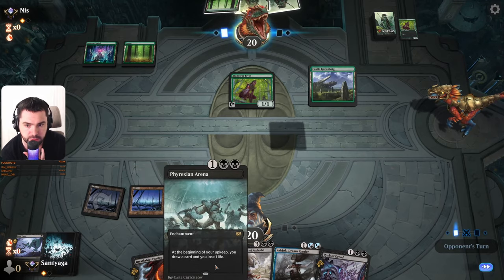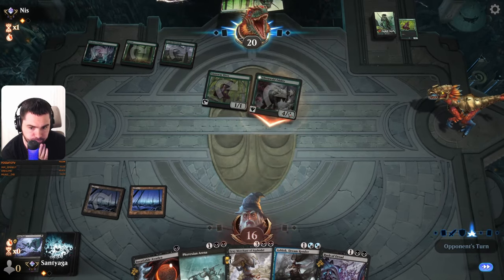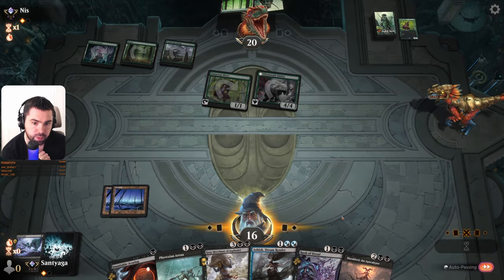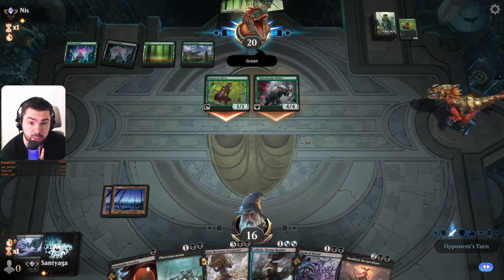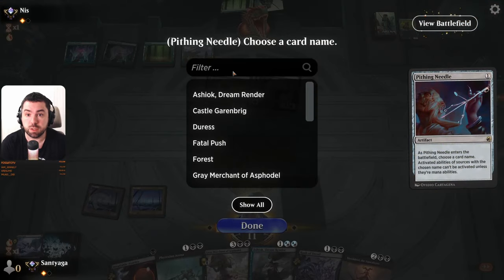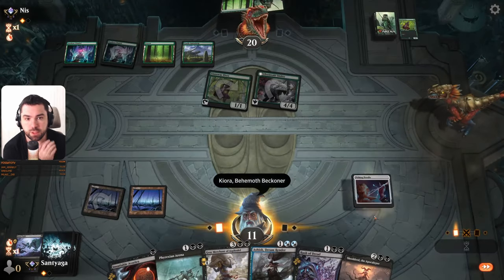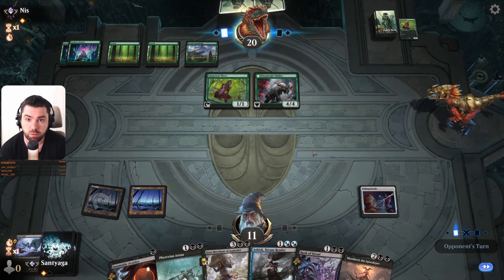This is bad. We have mana screw of course. Why should I lose this one? I don't get it. Game decided that we should just lose this game — that's why we have mana screw in game number three.